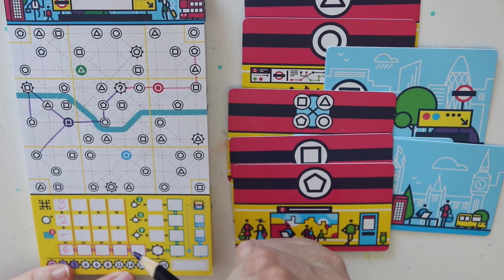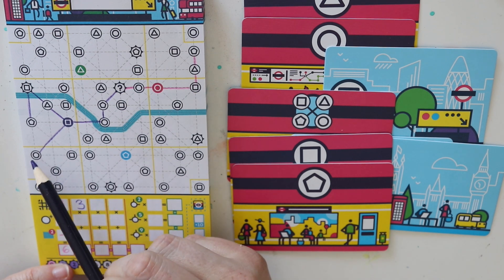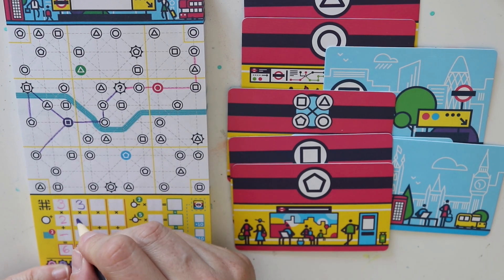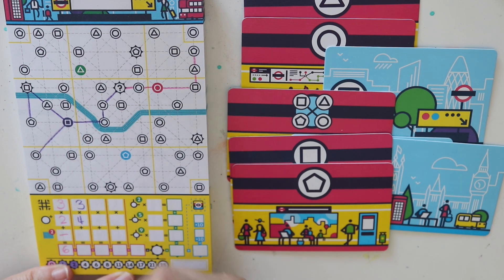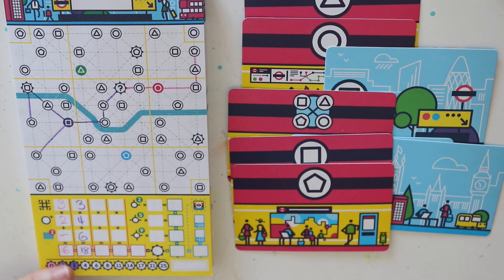Let's find our points: one, two, three zones. And the most I had were four zones. I crossed the river three times, so that's six points which gives us 18. It's a bad luck round.